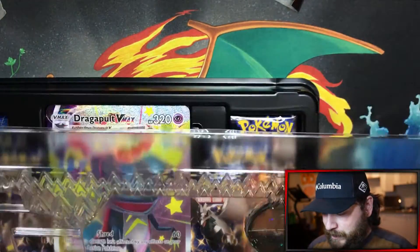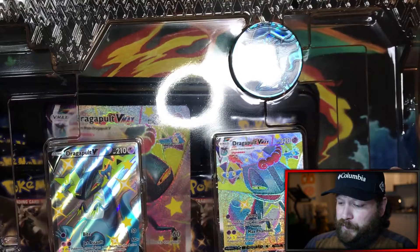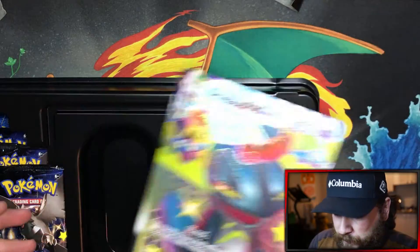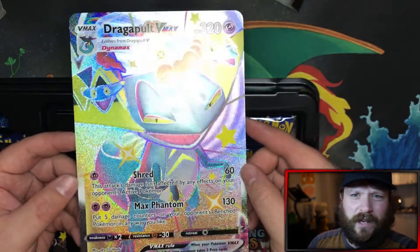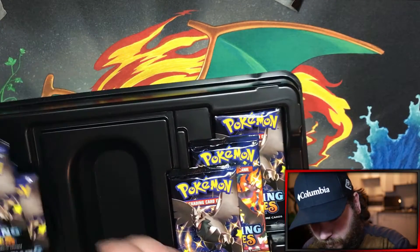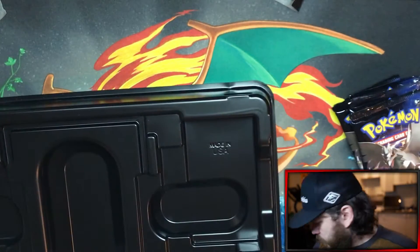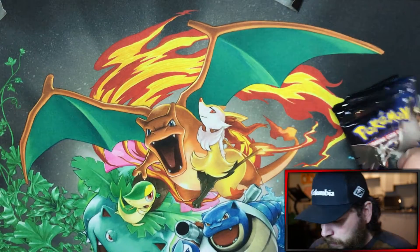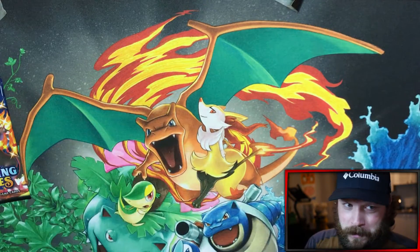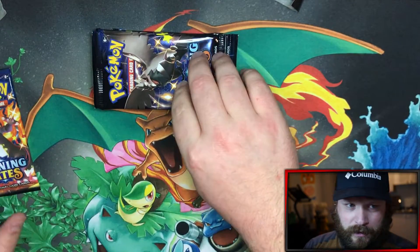Oh my goodness, big old coin! I want to set these guys off to the side, so get your look at the Dragapult V and VMAX right now — beautiful cards. I'm going to sleeve those up as soon as the video is over. Did you get two of the giant promo cards, the V and VMAX? Just VMAX. Look at it. Seven packs — no code card for that? You guys know the golden rule: Charizard packs for last. Let's crack into these.